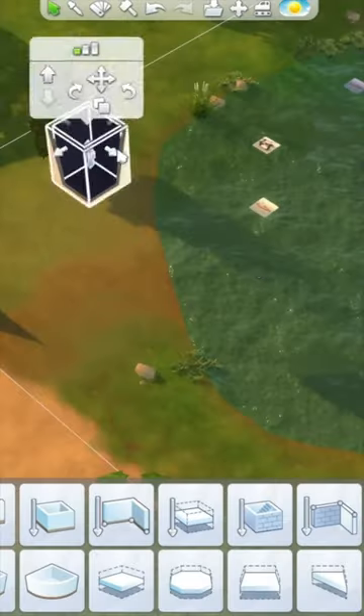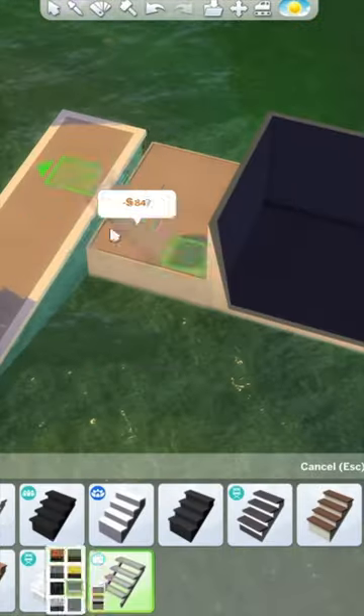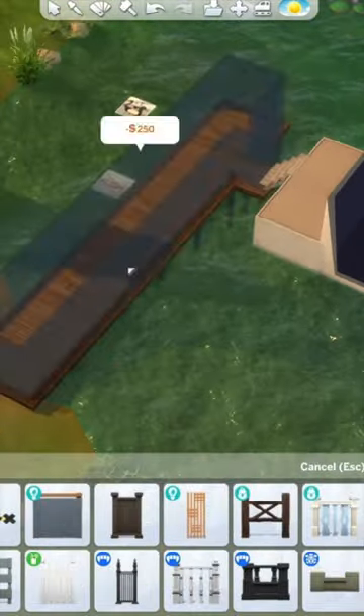Let's make a boathouse in The Sims 4. I started out by using the cheat that allows you to move a room around and then I added it to the top of the water. This allowed the boat to actually be floating on top of the water instead of it just being on a foundation.